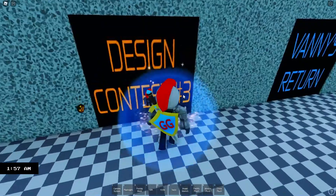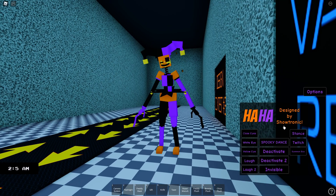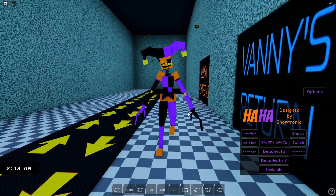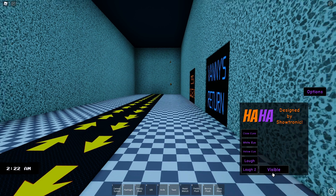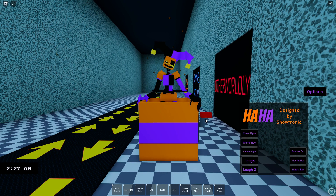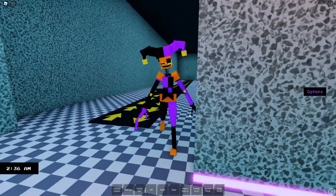Let's try the other one. Hey, there we go, that one worked! What is this? It's so cool. This is Ha Ha, designed by Showtronic. So we have close eyes — oh, look at that, they go purple. We have wide eyes, we have yellow. Laugh — I do have sounds off so we can't hear that. We also have a spooky dance — yes, the spooky dance! It's spooky month. We have deactivate — deactivate to invisible. We have stance, twitch, and a summon box. Oh, look at it — it's a jack in the box! That's awesome. Look, you can hide in the box, you can destroy the box. That is awesome. Very, very nice. So there is the first animatronic: Ha Ha.